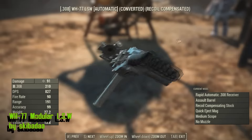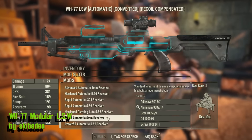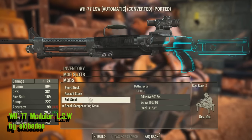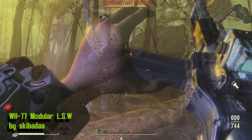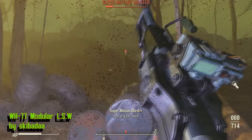WH-77 Modular LSW by Skibadar features a machine gun that is supposedly the child that resulted from an unholy union between an M249 and an M60. It comes with a bundle of gun mods, custom visuals and sounds. If you're looking for a damn amazing machine gun to replace the vanilla ones, this is it.